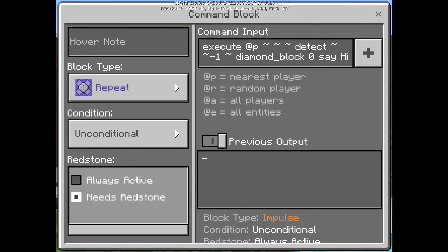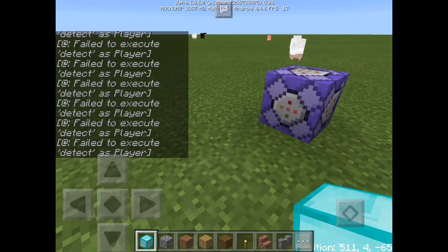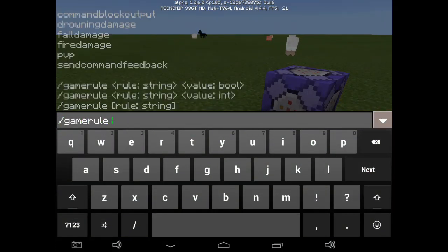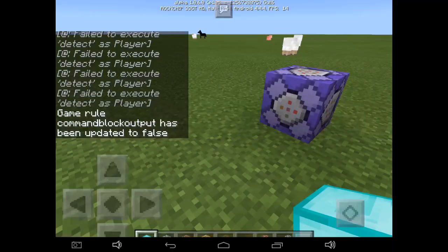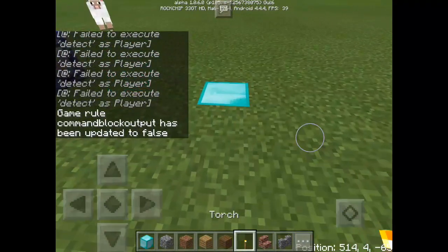Change it to repeat, then always active. Let's change the game rule command block output to false. There we go. All you have to do is step on the block.